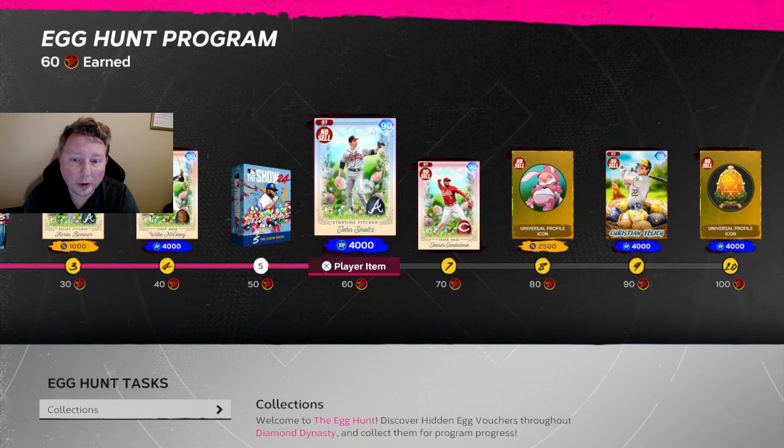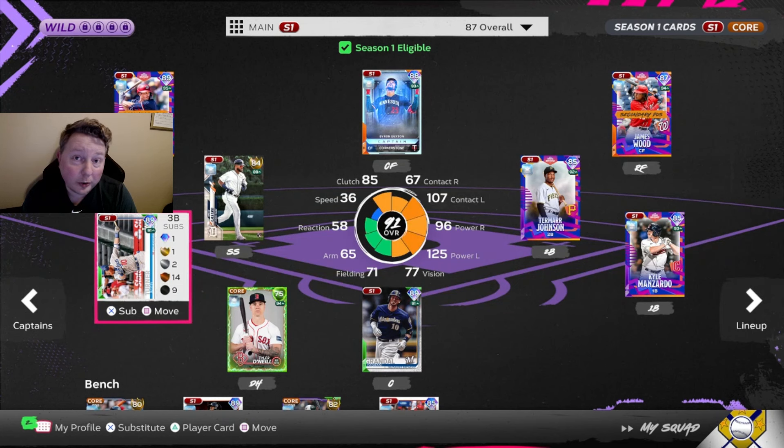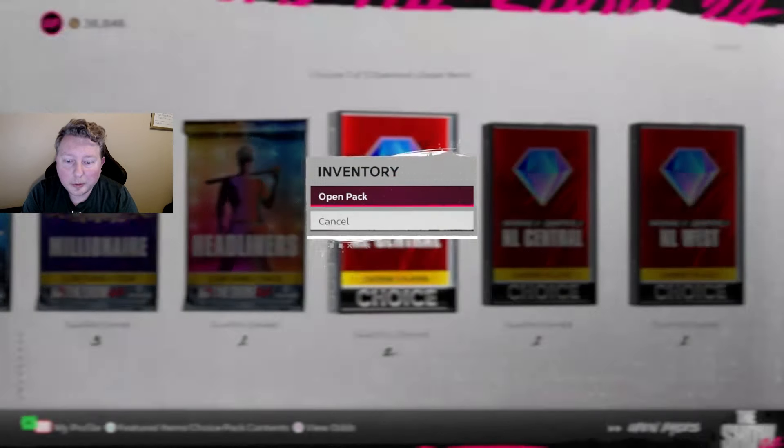I really want this Candelario card - it looks disgustingly good. We do currently have Justin Turner starting at third base, but with where we're at with NL West team affinity at about 80%, and the fact that third base is already one of our non-captain spots in the lineup, we're just going to throw Candelario in there and he's going to be a staple of our lineup as we go online.